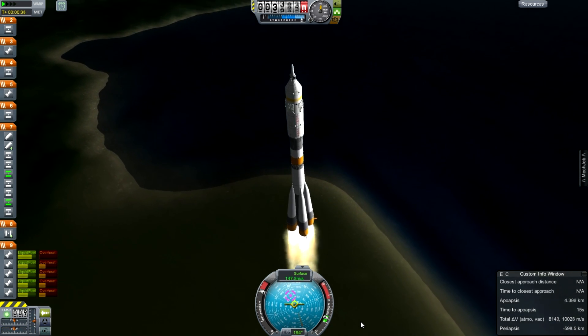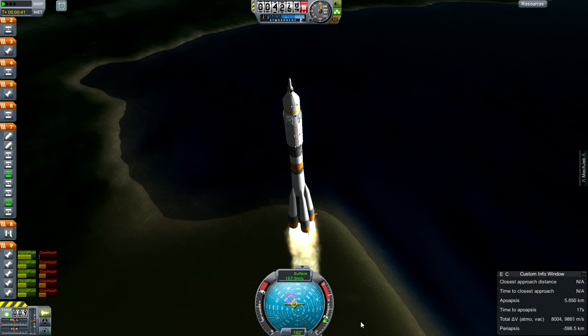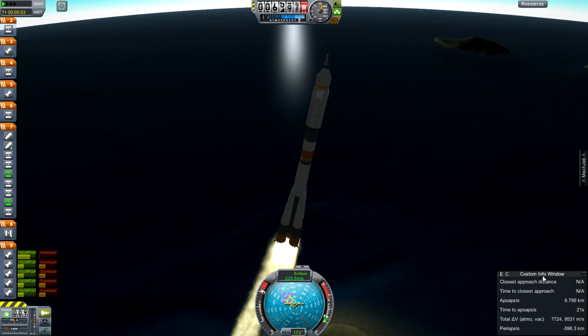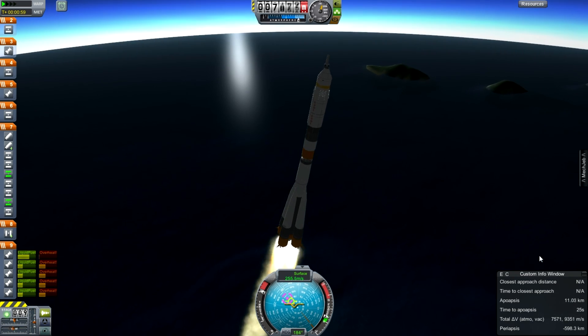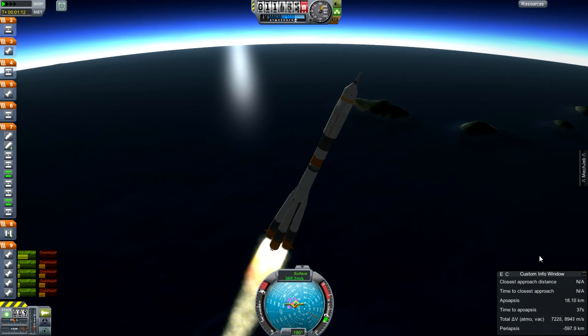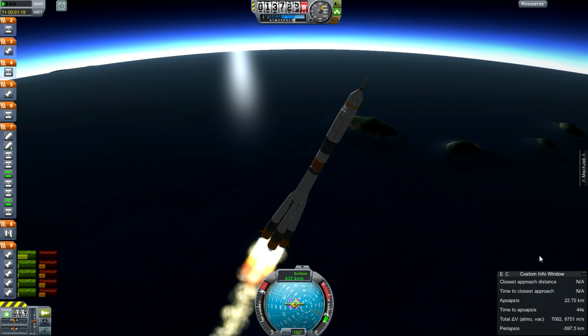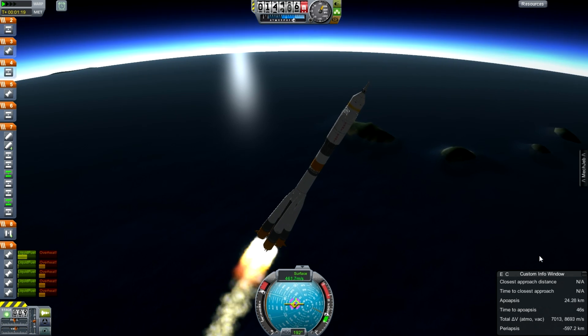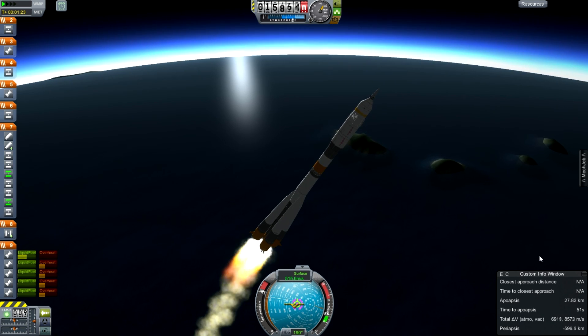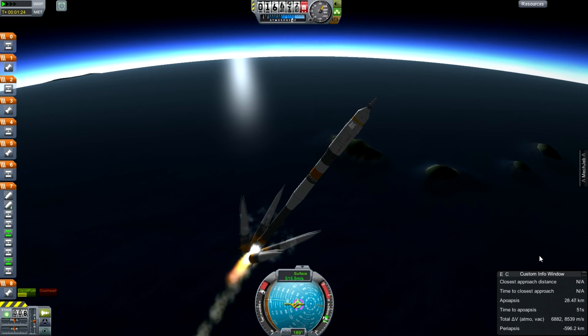In a few years' time, it will be 50 years old and still flying with small tweaks to the design. Korolev's original design has a lot of good ideas, like the way the liquid boosters are strapped on the side and fall off. This idea of building sideways rather than upwards is something you commonly see in Kerbal designs simply because of different aerodynamics.